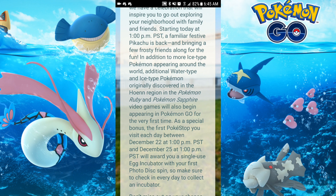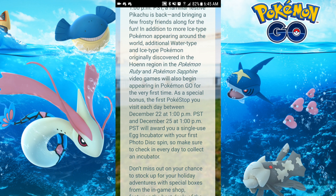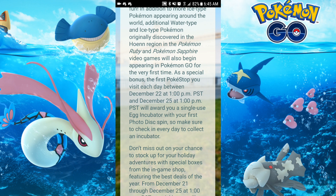As a very special bonus, the first Pokéstop you spin each day between December 22nd and December 25th will award you a single-use incubator. So it's like you get the incubator, you use it once, it's done — it's not like a three-time use. Make sure you check in every day to collect your incubator.